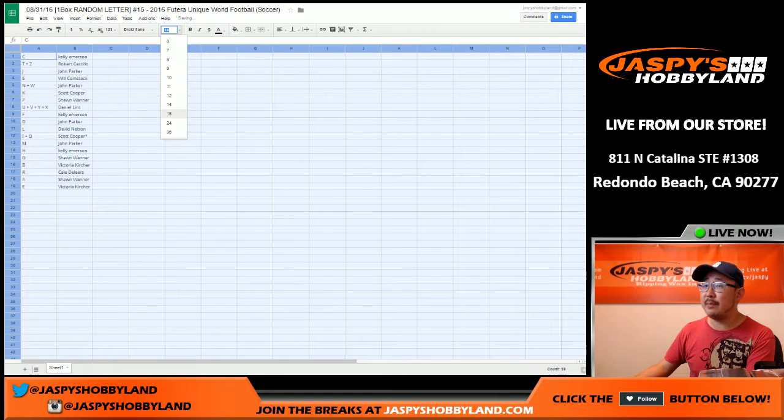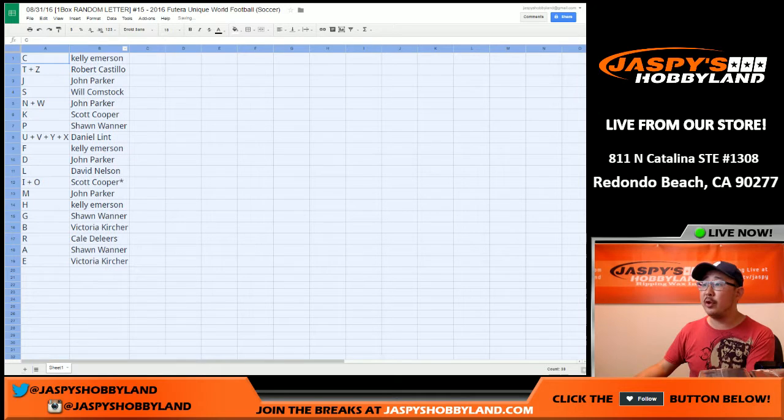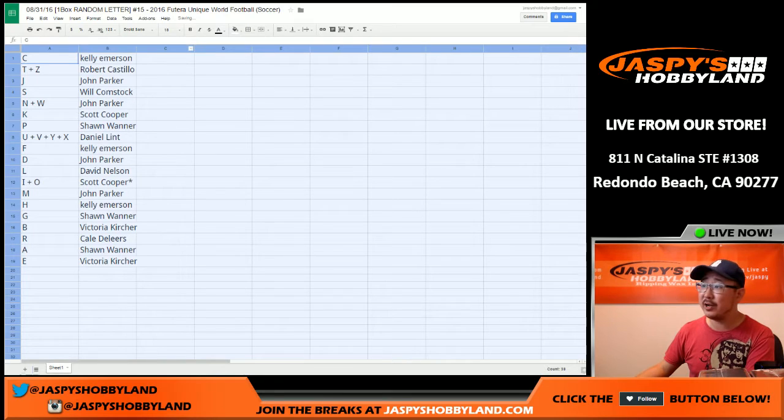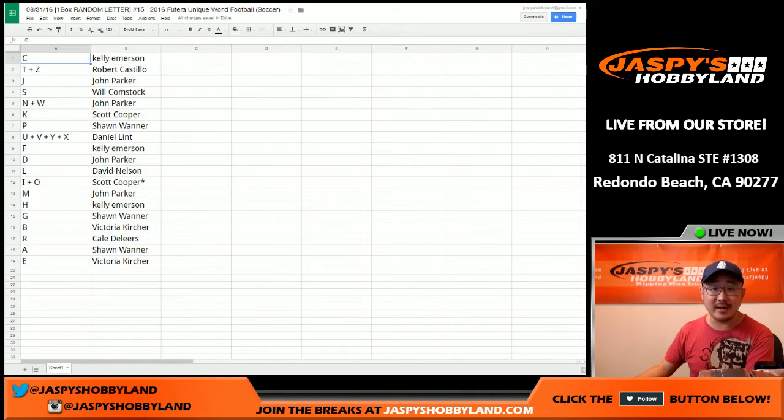If you visit the product page on jazzpiecehobbyland.com for this one-box break, there'll be a couple links in there — the Cardboard Connection Checklist link and the Futera Soccer Game link. There are serial numbers and codes on the back of every card where you can get tons more information about the production of the card. Check it out there at jazzpiecehobbyland.com.